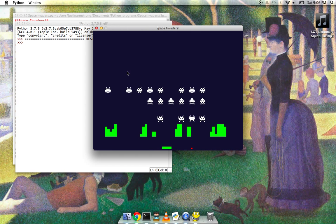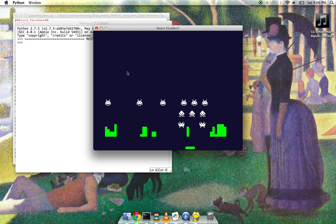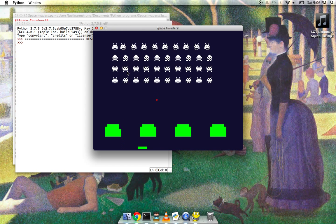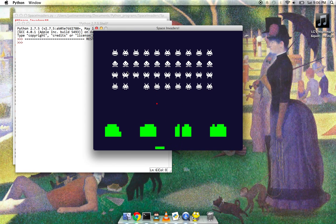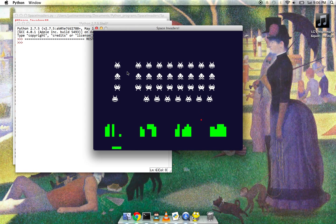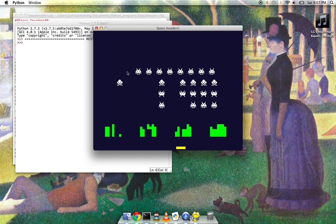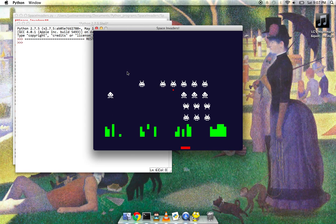Probably my biggest disappointment with this game was the fact that I never got the green blocks quite right — see how I'm blasting through these green blocks? I never got them quite right. I can shoot through them, but instead of only doing one block at a time, sometimes it does two, and I don't know exactly why. I tried to implement a really simple version of swept collision, but it didn't really work out. It's also a really inefficient way of doing it, because I'm checking every single potential green block every time I shoot, and that really slows down the program if I have too many blocks.